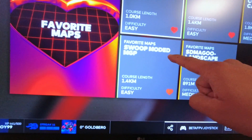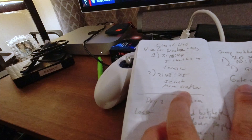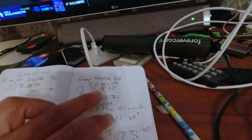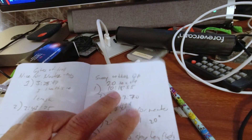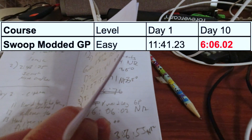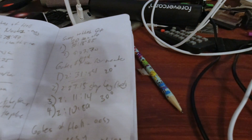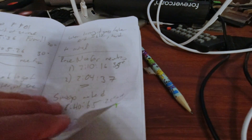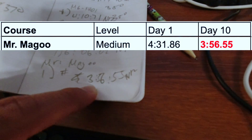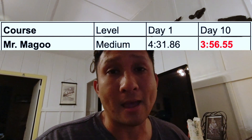Let me go back to day one. Nice4Newb and Swoop Modded GP were my baselines. Nice4Newb day one is 3:25.97 — I shaved at least two minutes off. The Swoop Modded GP I started at 10 minutes 18:55 seconds, and I was able to shave off at least four minutes, down to 6:06. SD Magoo I didn't start until day three at 5:22, and on day 10 it's 3:56 — I shaved off at least a minute and a half.